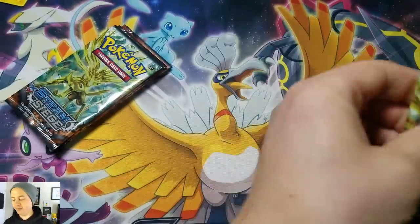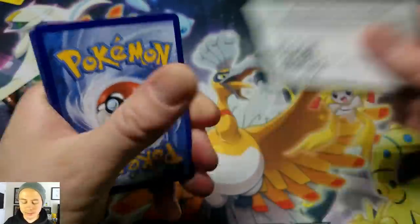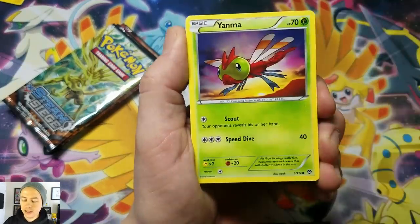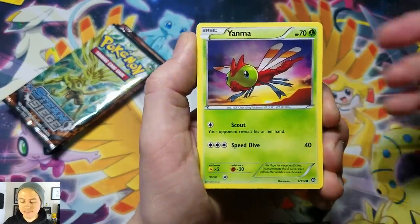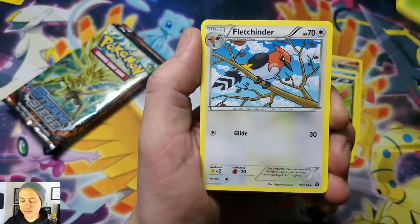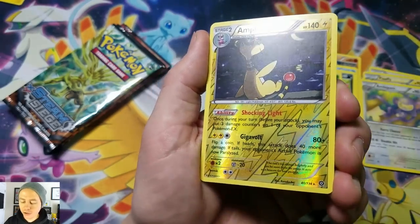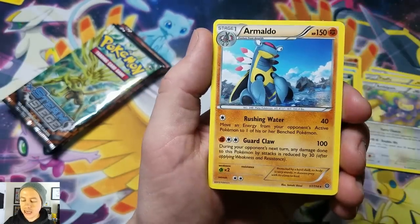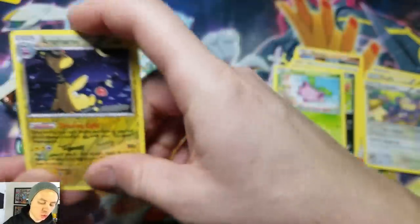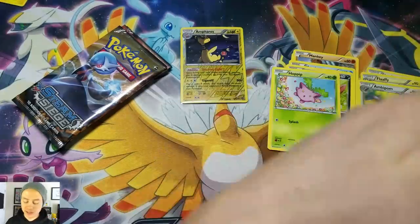Here's a code card for one of you guys — thank you so much for watching, really appreciate it. Wish me some luck out of five packs, hopefully we get at least something. Yanma, Mankey, Mantine, Sneasel, Hoppip, Fletchinder, Ambipom, Emferos Reverse Holo — a cool card — and an Arcanine Rare. Alright, let's open up the Zernia's pack.